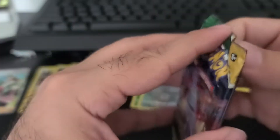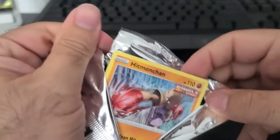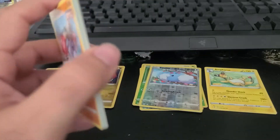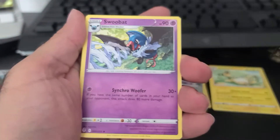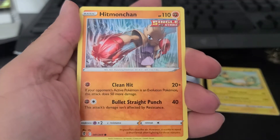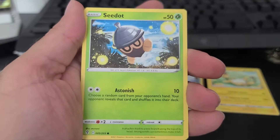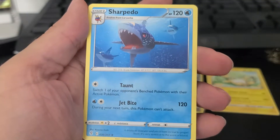Pack number six, Evolving Skies. Actually, I was complaining about the alternate arts, but I'll take that. Green code. 1, 2, 3, 4 — let's hope this is an error pack. Energy, Swoobat, Ursaring, Digging Gloves, Hitmonchan, Fletchling, Tentacool, Pikachu, Sandile, a Milotic. And behind that, guys, we have Sharpedo.